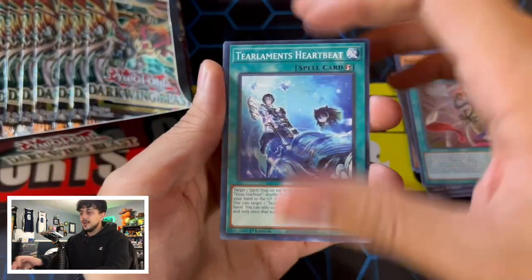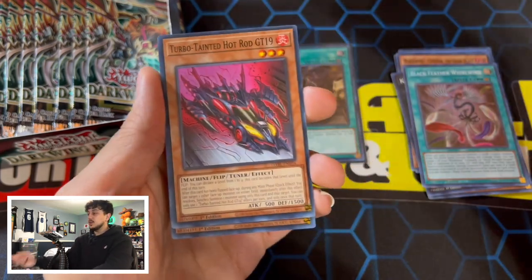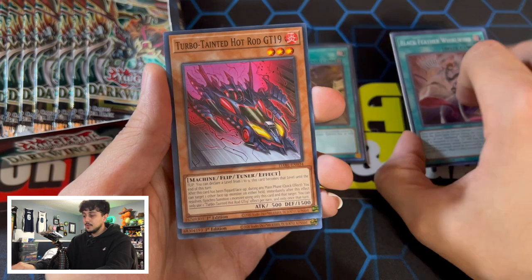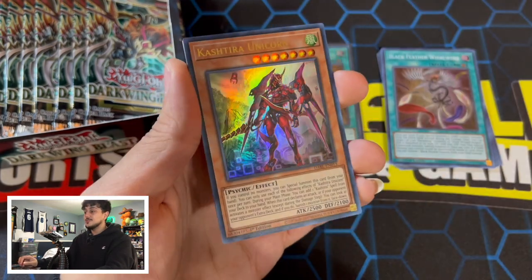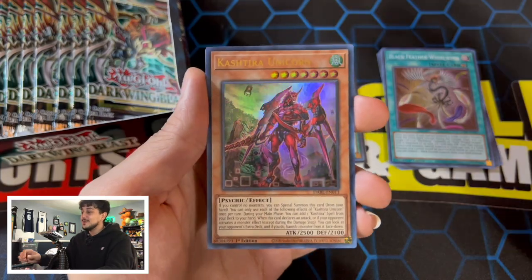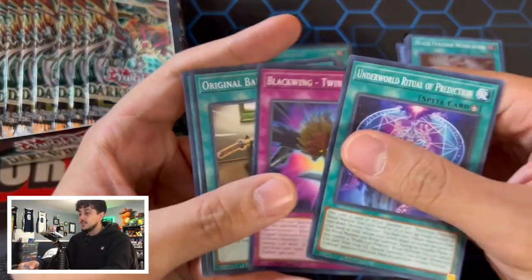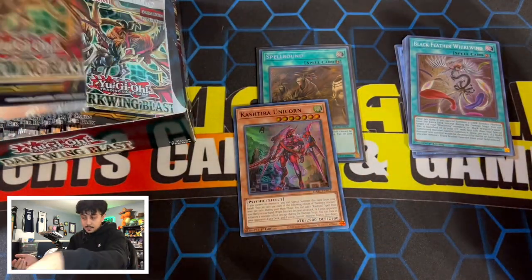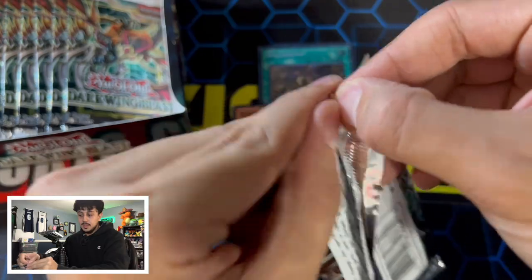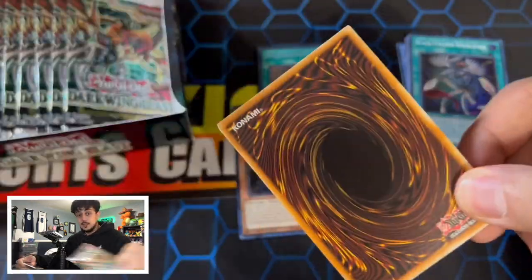There's one Super Rare we are looking for — the new Rank 6 monster, which is just insane especially with the Visted stuff. Oh, and not to mention the Visted stuff — I completely forgot about that. If we pull Super Rares, we want the Visted stuff. Another Kashtira Unicorn! I was just talking about this one — I'm happy with it. All the Kashtira Unicorns, the Fenrirs — I wouldn't mind pulling those. But for Super Rares, we also want the Visted stuff.